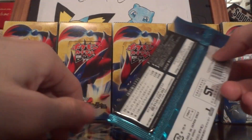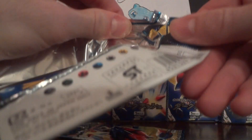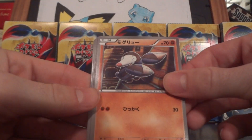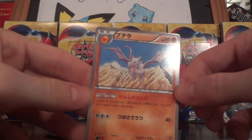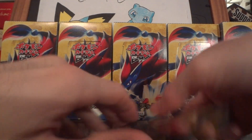Two packs left. I've opened up a ton of packs, guys, and I've got some amazing pulls. Very happy with what I've got. Drillbur, Jolteon, Chansey, Excadrill, Aerodactyl, and a Gold Ball amulet. All right, guys, let's see what we get — it's gonna be a holo and ultra.